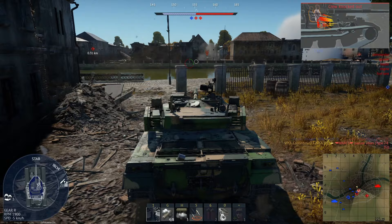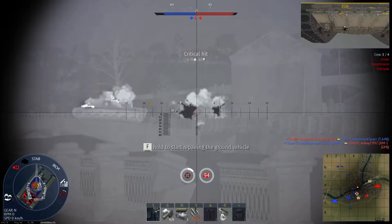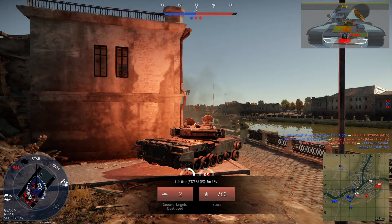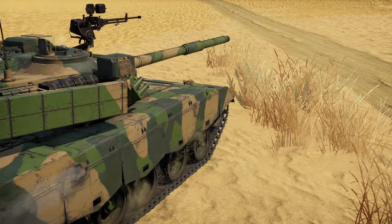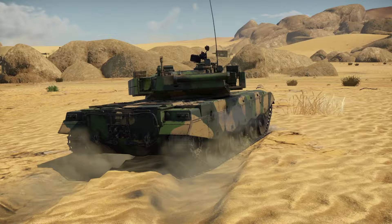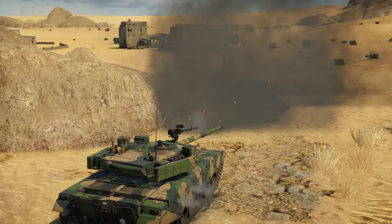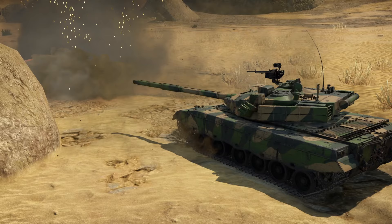The ZTZ-96AP — I'll probably just call it 'the P' to shorten the name — has pretty good armor up front with its ERA and decent armor thickness on the hull and turret. However, it is somewhat slow, having a nearly identical power-to-weight ratio as the T-72 AV Turms, which is a tank competing for your purchase versus this Chinese MBT. Because it's decent at pretty much everything, though relatively slow, with a slightly above average turret traverse and armor pen, you won't be capping bases too often, but you can flank in a limited capacity.